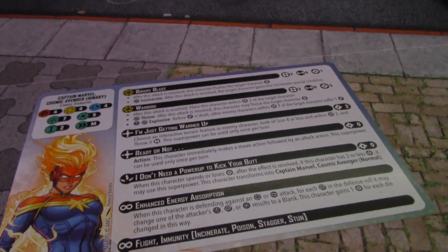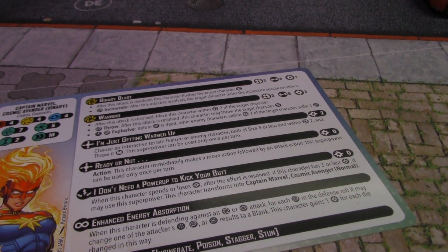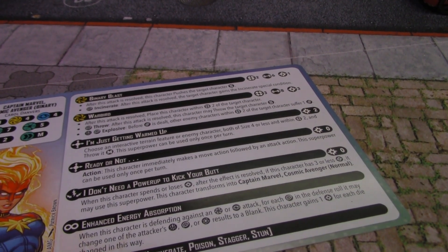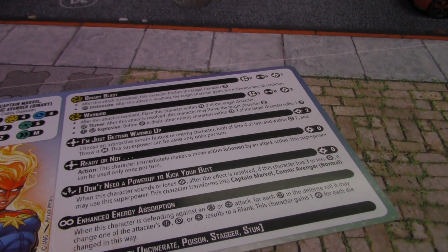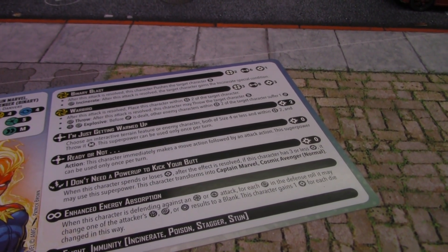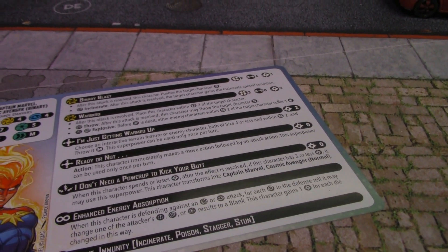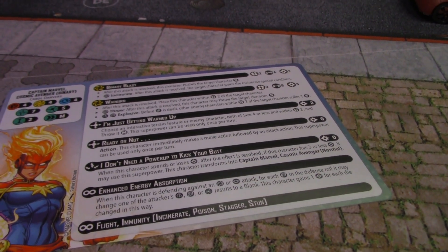In binary form her stats stay the same but there are some really big changes. Her two attacks are both technically spenders now. Binary Blast is range two, six dice, costs one power — after the attack is resolved she gives an automatic push and has Wild Incinerate, which is amazing on that small attack. Her big spender costs three power, is range three, throws eight dice on the energy side, and she places within two of the target character for added mobility.